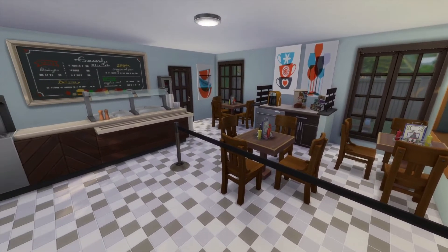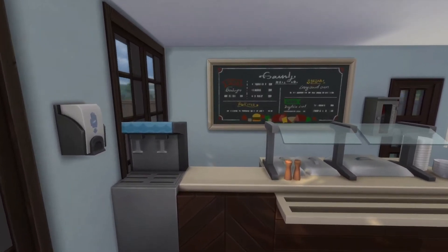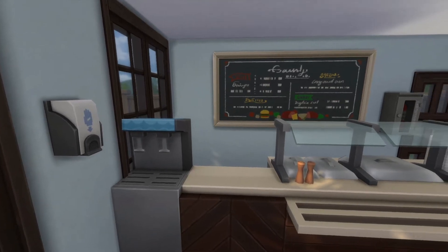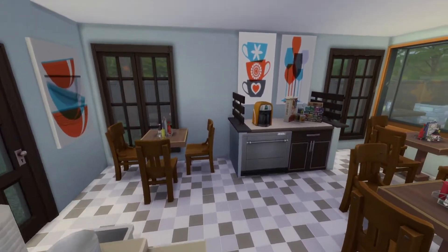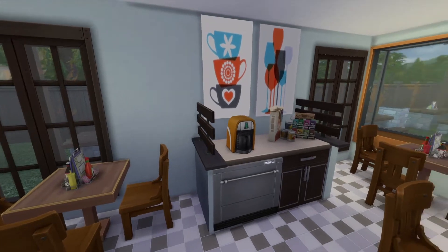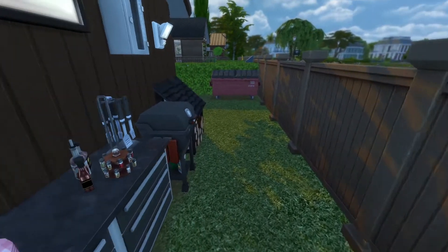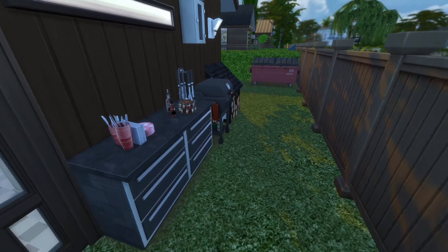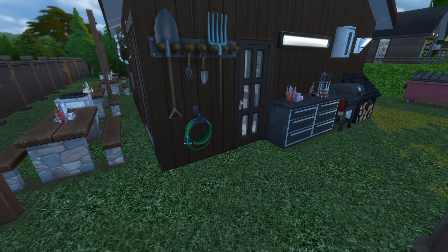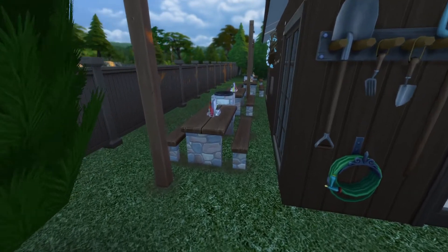Inside the mess hall there are what I guess are turnstiles — I feel like that's the wrong word — but they keep people going in order. First you've got to have the little hand sanitizer because you know, rona's out there. The sims sanitize their hands and then come over to get their food. There's a little coffee maker and a dishwasher to make sure the dishes get clean. There's indoor seating and a door to come right outside to the back, where there's a grill, some wood, a dumpster, little barbecue spots, gardening tools, and a hose.